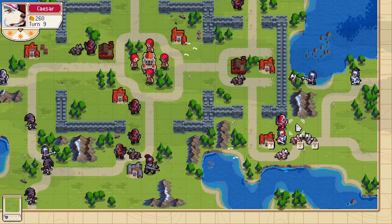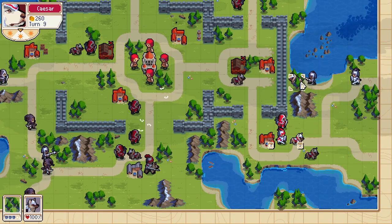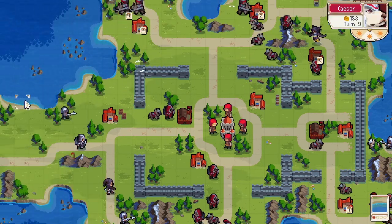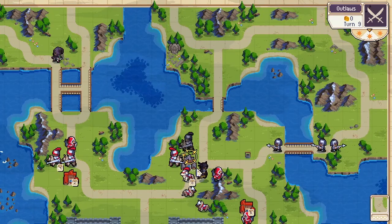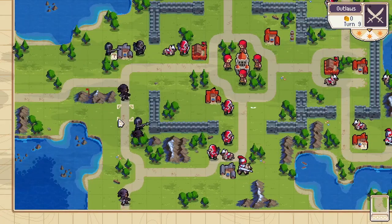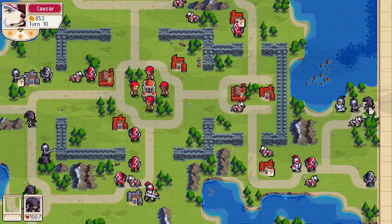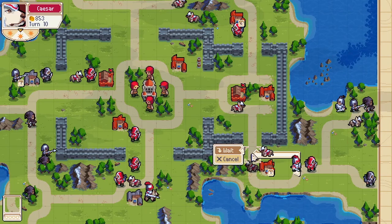These guys are messing around here — I don't know why, there's nothing you can do, why are they huddled around the corner? They really like to go for the villages and they really like to go for Caesar, so make sure to abuse that as much as you can. We don't need to go forward, so we pull back.